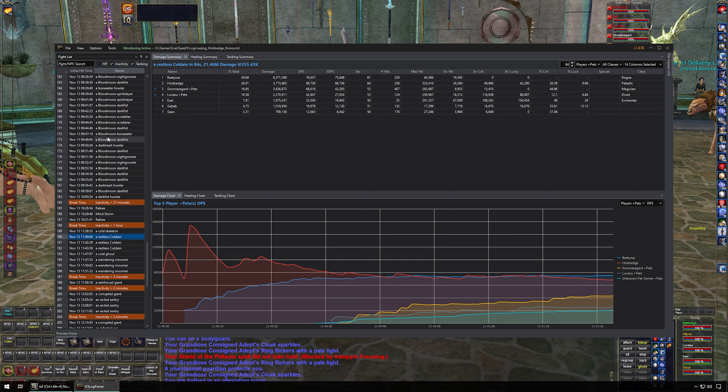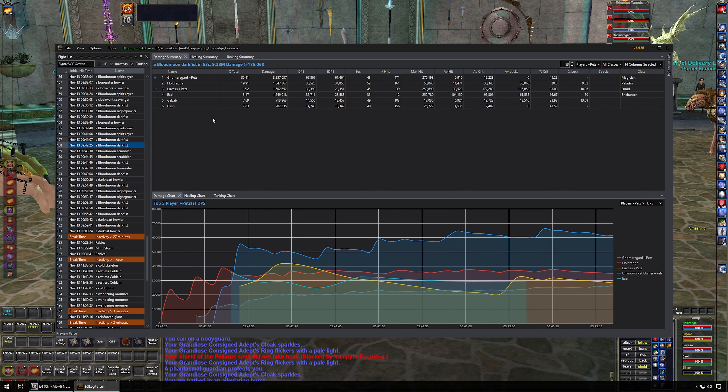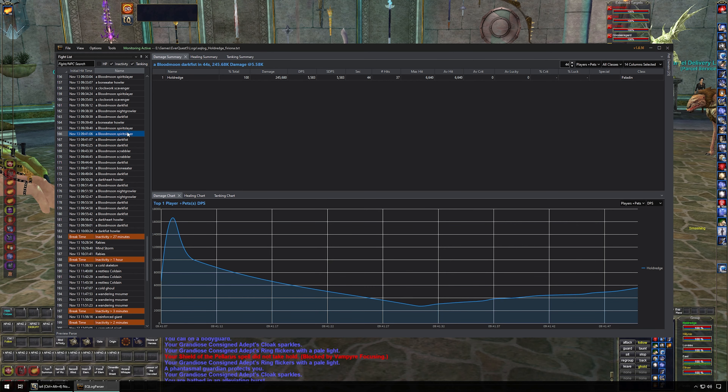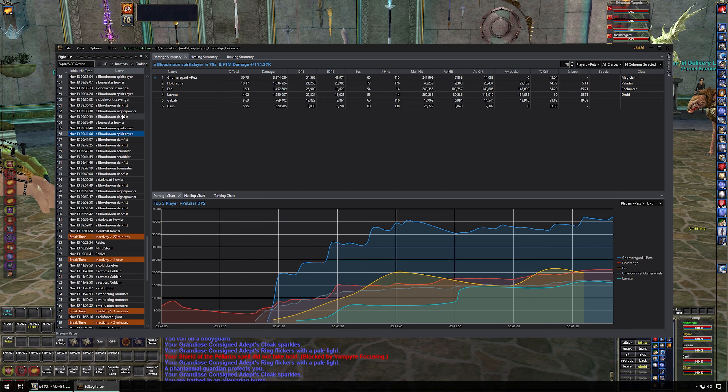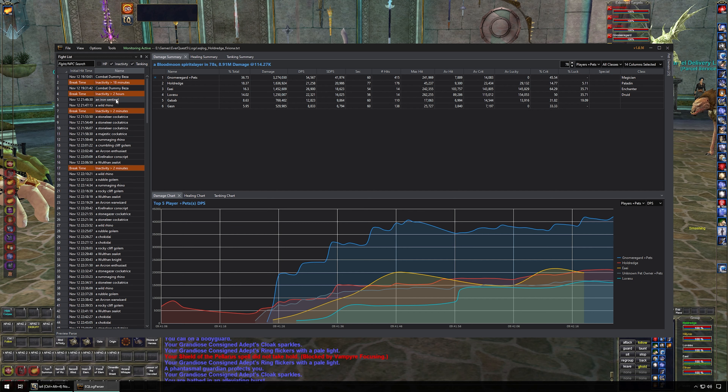Earlier this morning I did the Darkness Howls mission. Here's a parse — against a random dark fist mob, he was probably level 103 at this time and doing 67,000 DPS against a level 111 mob. That's great, and it's not even capturing his pet damage — another 14,000 DPS would be attributed to him if the pet was actually being tracked. Here's another one at 54,000 DPS.